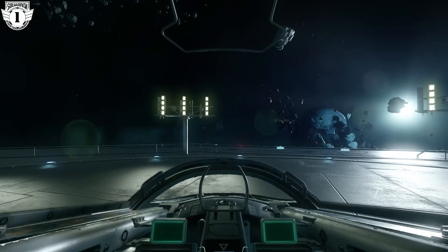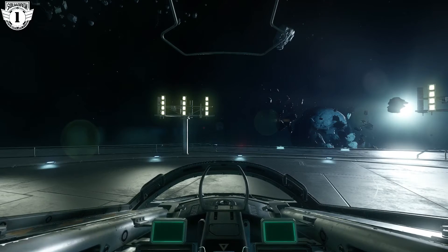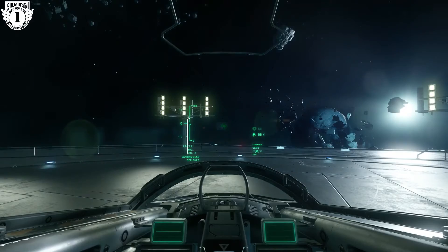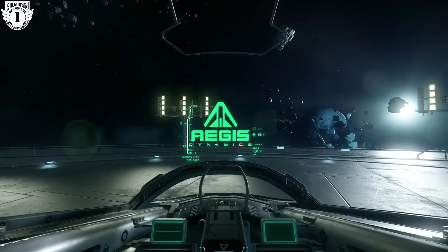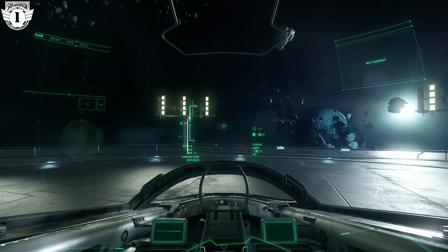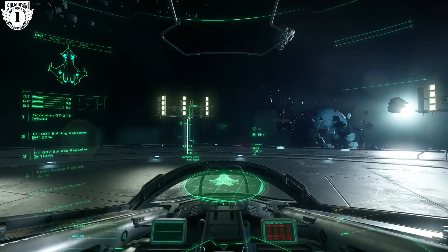The cockpit seals back up and you are ready. Your engines and shields power up. Now, we're not going to go into energy management in this tutorial — what we're going to be talking about is how to take off and how to land.